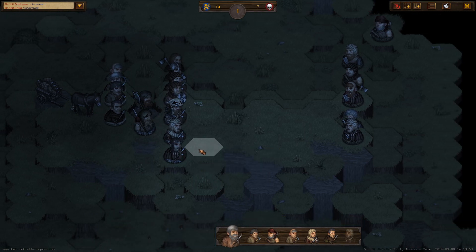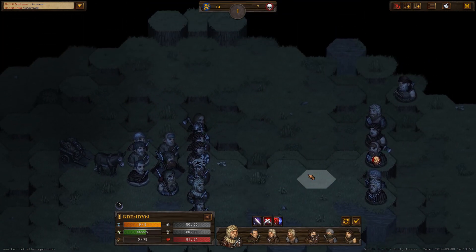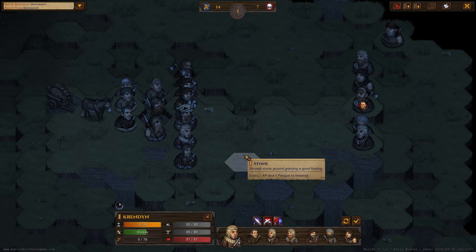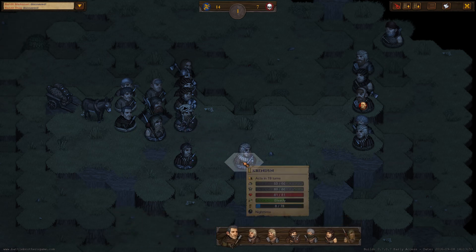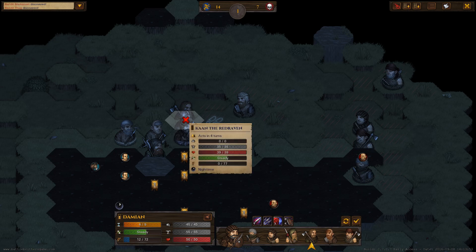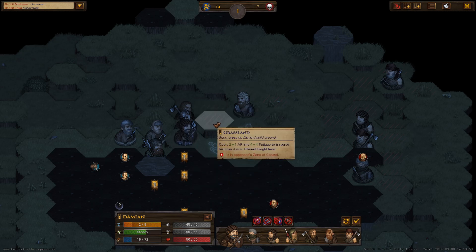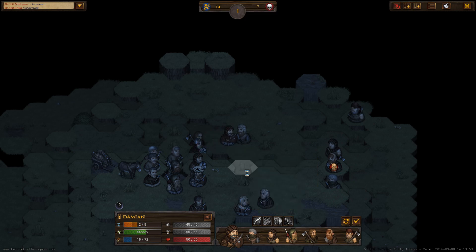I guess we just kind of hold this line here. They have a crossbowman. Maybe we will advance. We may want to have Khan go up there and just start wailing on that person. So we'll engage in melee.